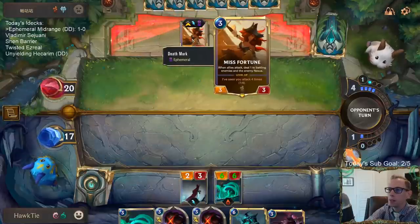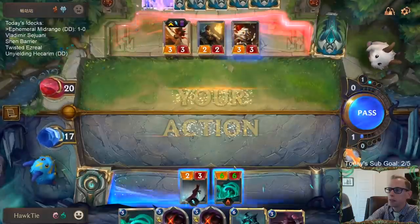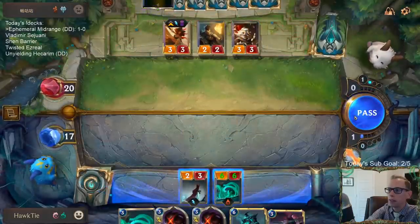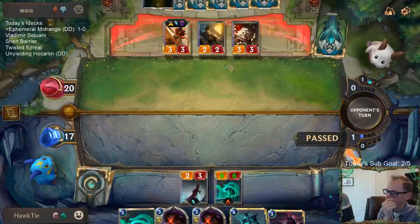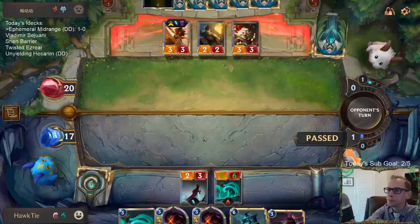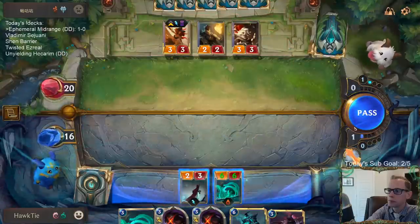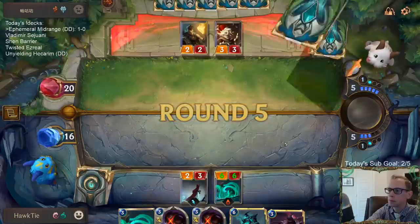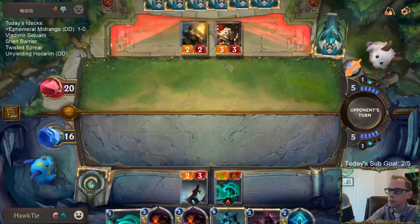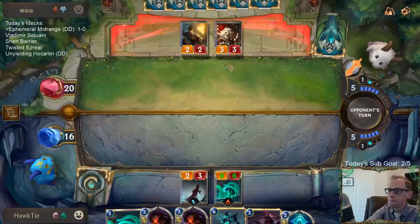I also don't want to go to attacks because now their Misfortune is Ephemeral, so it's going to die at the end of turn anyway. If I go to attacks, they just block with that, so I lose 3 toughness on my Darkwater Scourge just to gain 3 life - not worth it. They just used that Warning Shot to help level up Gangplank.